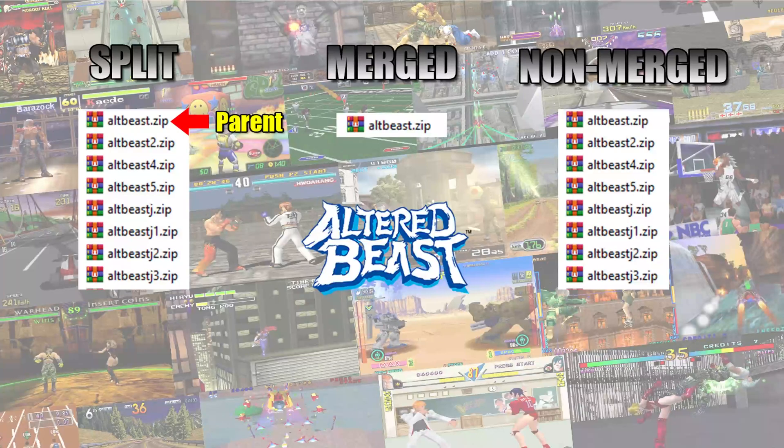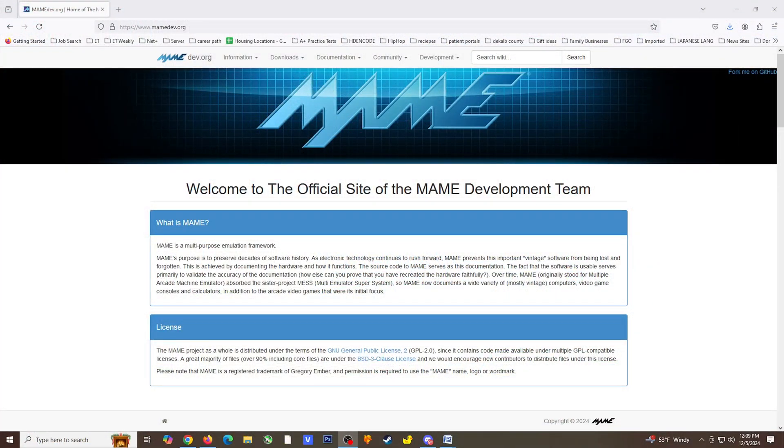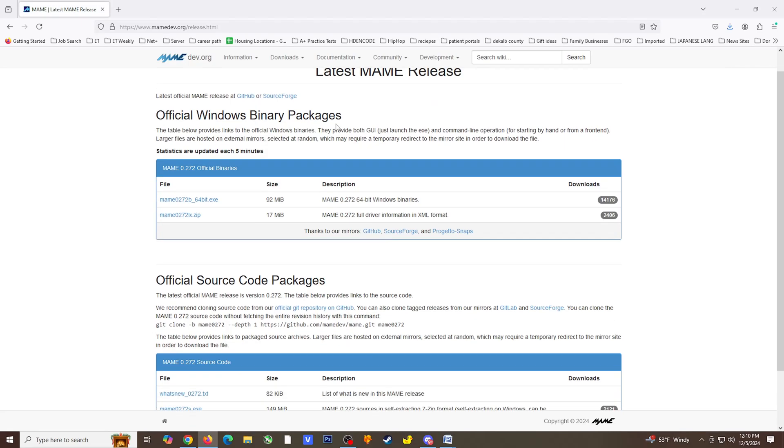I've provided a link to a MAME database that will give you details on arcade ROM requirements. Lastly, certain games may have additional sound samples that have to be acquired separately from the game ROMs. I believe I've covered everything I can think of when it comes to MAME, so let's take a more in-depth look. I've provided a link to download MAME in the comment section.